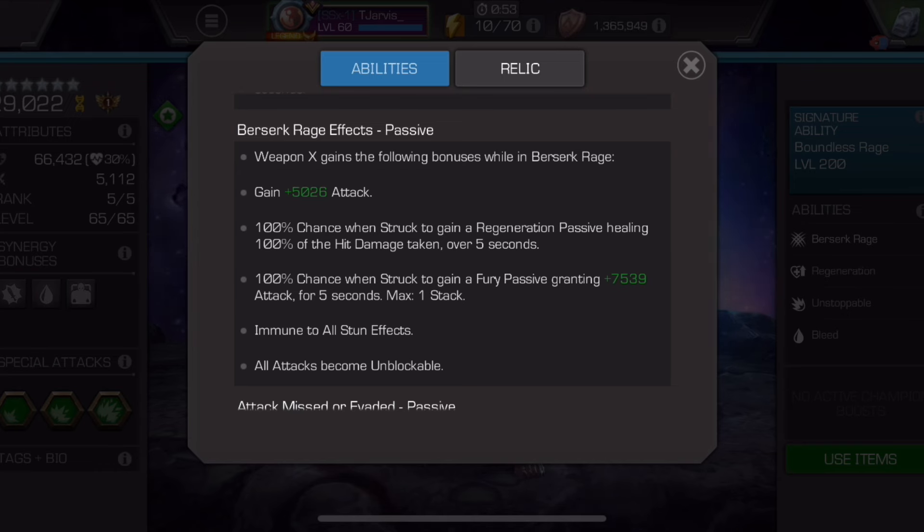While in Berserk, Weapon X is immune to all stun effects — so they can't parry you. All attacks become unblockable. The only way they'd parry you is if they had something like a Steadfast buff, or if you got hit by a special, because you can just eat specials to the face and heal it all back as long as you're in Berserk. The stun immunity is also a nice counter to Encroaching Stun and similar effects.